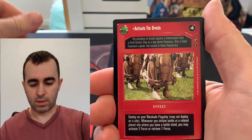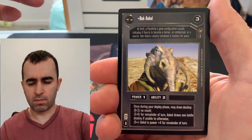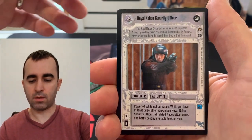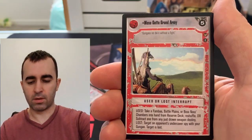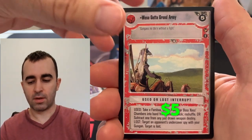We hit R2, Activate the Droids, Tank Commander, Buck Askel, Droid Starfighter Laser Cannon, Royal Naboo Officer, Wu, Ascension Guns, Gungan Guard — and Wisa Got a Grand Army! That's a big hit. That's like a $5 hit. Nice.